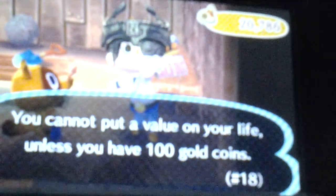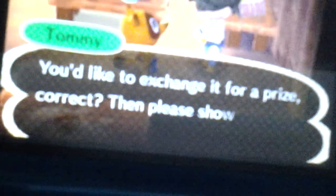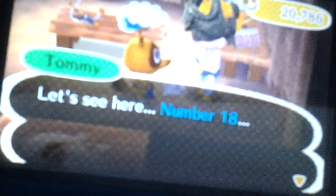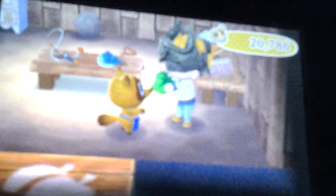I'll show you my house in a minute. So you eat the fortune cookie and your character eats it, and there's a fortune inside. It says: 'You cannot put a value on your life unless you have 100 gold coins.' I don't think that's a Nintendo character — some of them are just nothing. But it will basically give you an item. I got a lucky ticket, and then it says 'You'd like to exchange it for a prize.' We select it, press confirm, give it to him... we got a coin. I think it's a Mario coin.